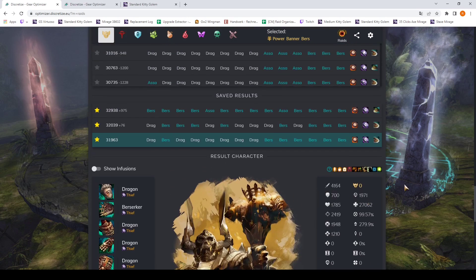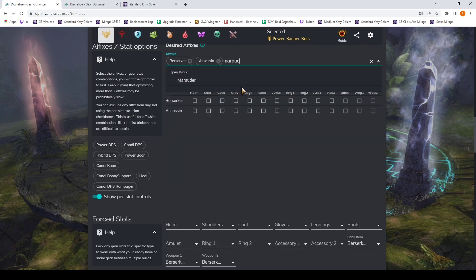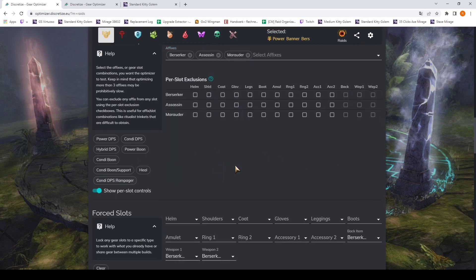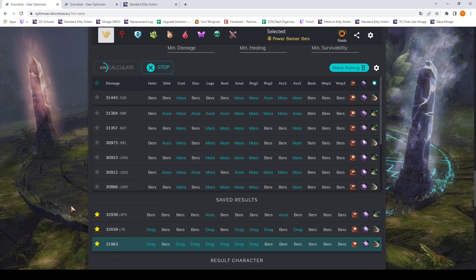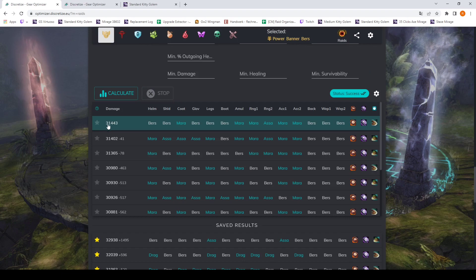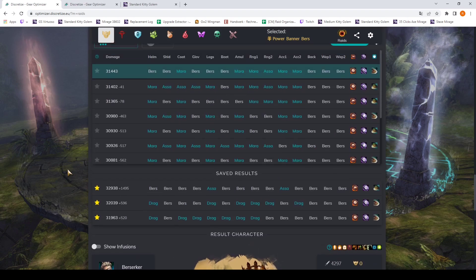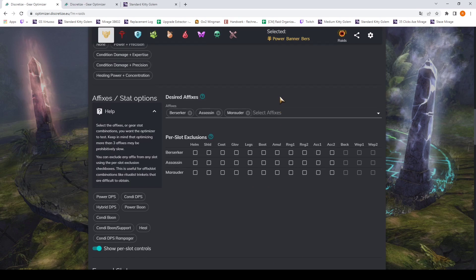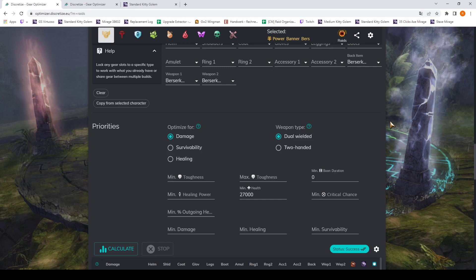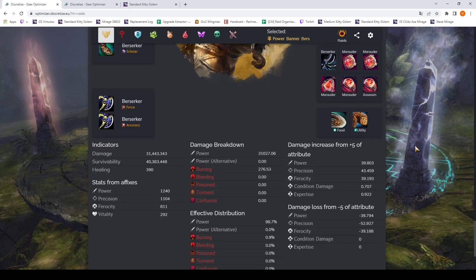Before you go and make this build for 27k health, I would like to point out that Marauder is probably a better idea in this situation. Let's find out if my intuition is correct — and it seems to not be correct. Marauder, even though it gives more Precision, seems to be a very inferior choice. So you see the calculator is quite useful — I can learn something with it. I even learned something just now while making this video. This is just the easy mode of the calculator.